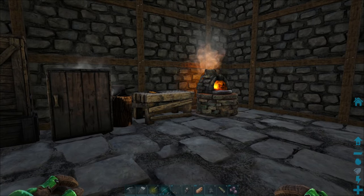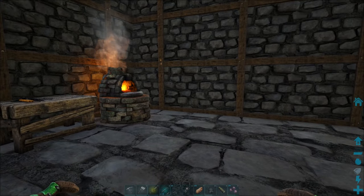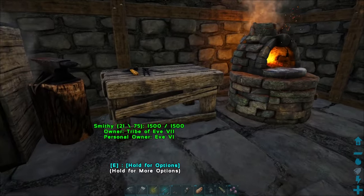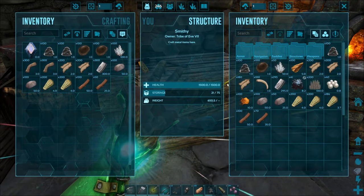Hey everybody, it's Fat Frog and we are at our little outpost base. We just made a smithy, but now we need a fabricator to get us into higher tier stuff, so we're going to make the fabricator here in the smithy.